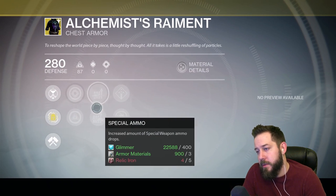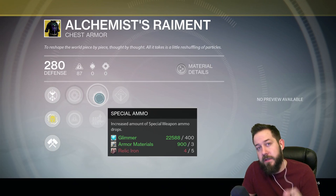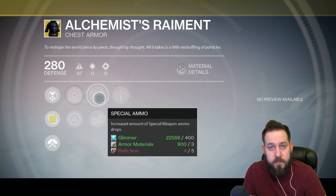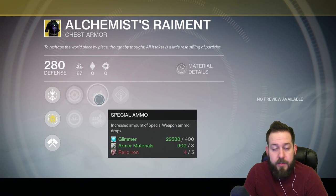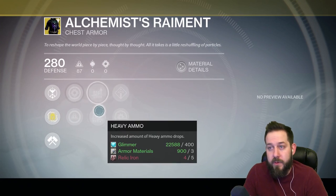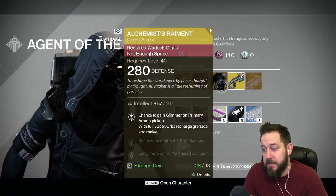The special ammo and heavy ammo perks are nice because most chest pieces now have specific weapon ammo enhancements. Heavy ammo in general increases it, and special ammo in general increases it — that is worthwhile and could be something to use in general. Again, these rolls are on the average side.